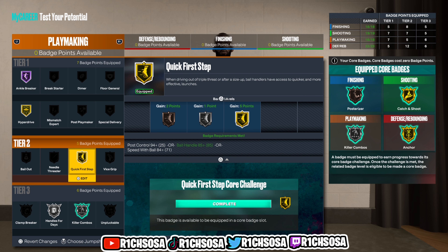Getting into the breakdown of the actual attributes: for speed I'm going with an 80, acceleration 74, strength 80, vertical 82, and stamina 90. This is going to be the absolute best setup for the physicals. If you try to get more out of your defense, playmaking, shooting, or finishing, you're really going to take away from the build being a catfish, so leave it as is.